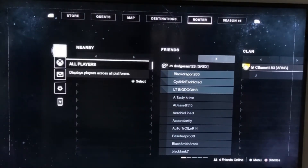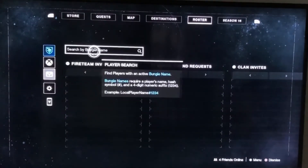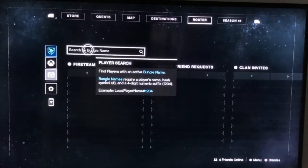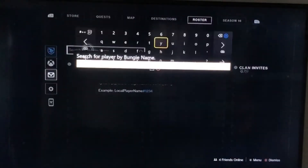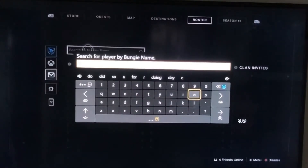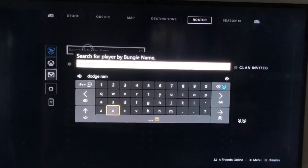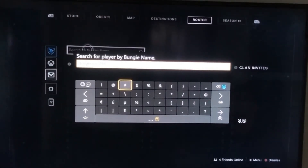So if you bring up the menu in Destiny 2 — the roster menu — it should normally let you invite friends, whether you're cross-platform or playing on the same platform. Normally you should just be able to search for the person's name, with all punctuation and capitals exactly how they are, followed by a hashtag and then the four-digit Bungie ID number — it's in blue lettering. I also made sure to go to the social preferences menu and then set all the fireteam invites to public.